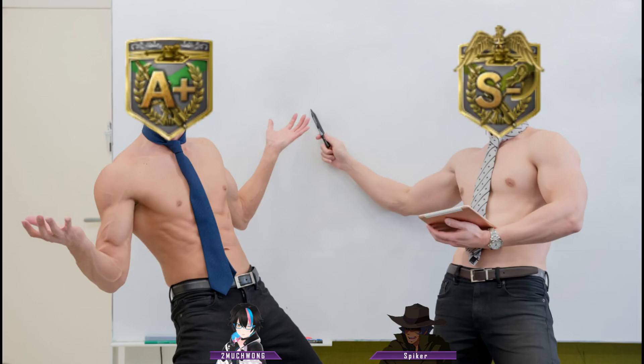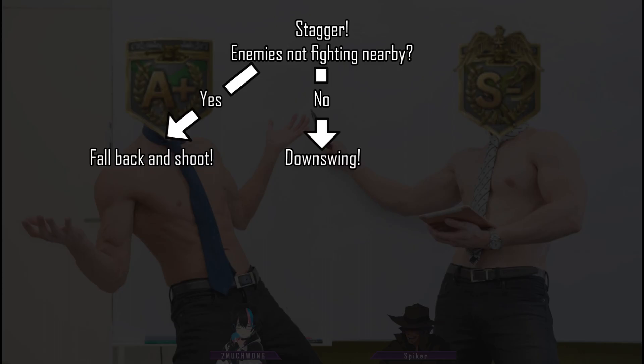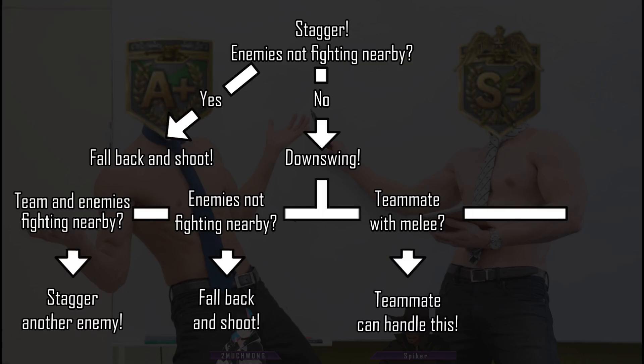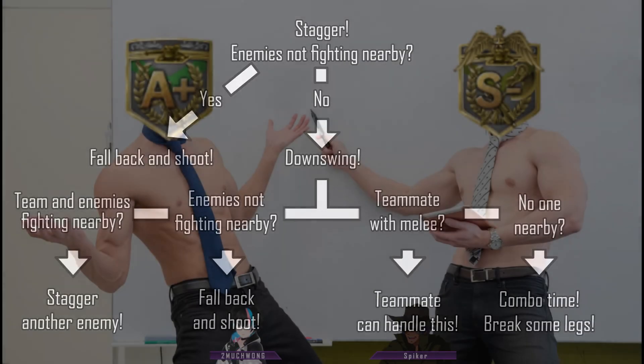Once you start covering your teammates with staggers, what's next? Tip number six: here's a flowchart to keep yourself safe while keeping the momentum. If nearby enemies aren't fighting, assume they'll aim at you — fall back and fire ranged shots, using your staggered target as a meat shield. If there aren't any enemies that can interrupt you, go in for the downswing. After the downswing, are their teammates fighting enemies nearby? Stagger their enemy to free them — take their dance partner. Are their enemies not fighting nearby? Assume they'll aim at you; just like before, fall back and fire ranged attacks. You can't take that many dance partners at once. Is there a teammate with your melee weapon out? Move away and let them follow up — your teammate might lack awareness and melee you along with the enemy. If there's no one nearby, unleash your favorite melee or ranged combo on their legs to weaken them. With enough damage, legs will break and make a loud noise. Suits with high leg damage will trip after boosting or be forced to walk slowly.